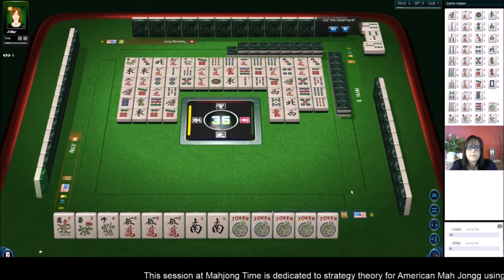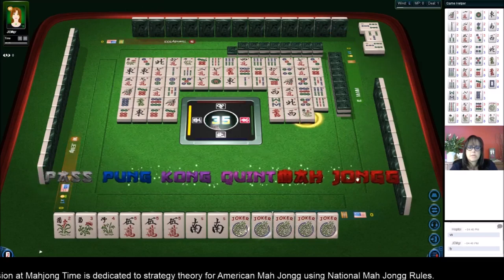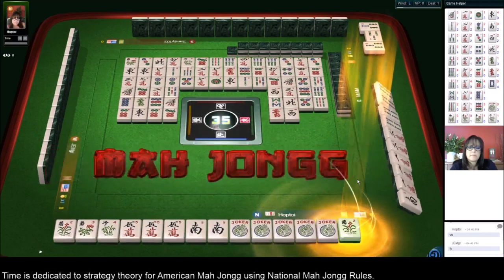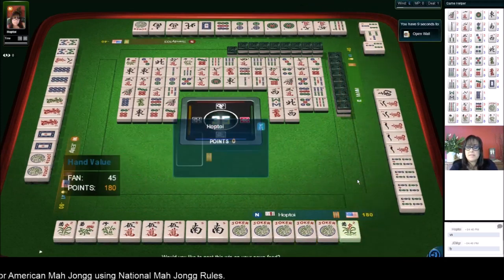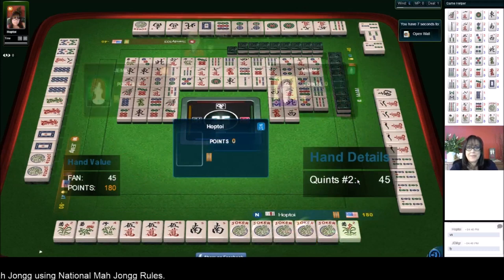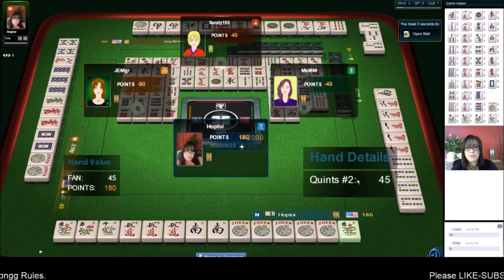West wind — mahjong! Mahjong. Quint — we got the quint! Jokers definitely help when you're playing a quint. And those flowers, they came in, and that was really helpful too.